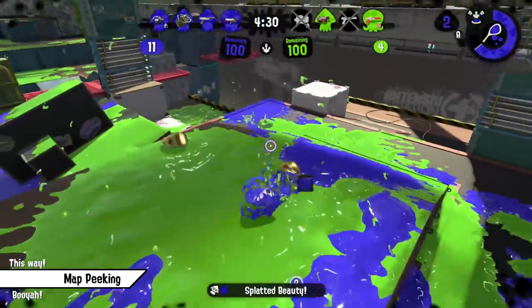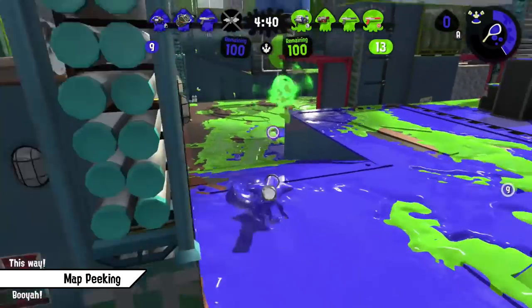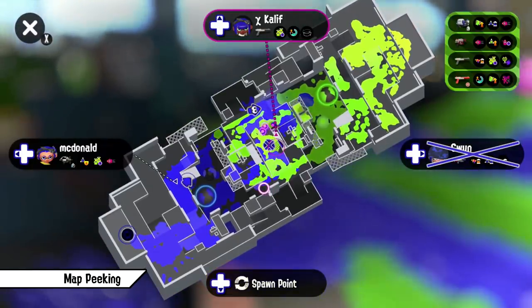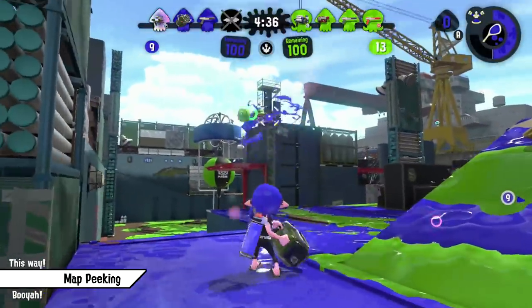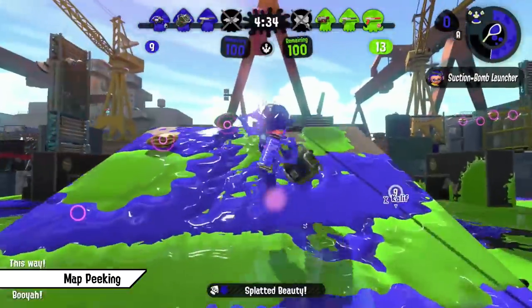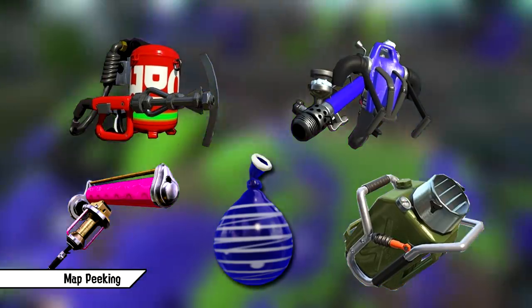Another great trick to abuse is the fact that you can see damaged enemies on the map. On weapons with a lot of range and burst potential, this can tell you exactly where the opponent went after hitting them behind walls — this is amazing for getting the needed damage to secure a kill. Stingrays, inkjets, burst bombs, dynamos and sloshers benefit greatly from that.